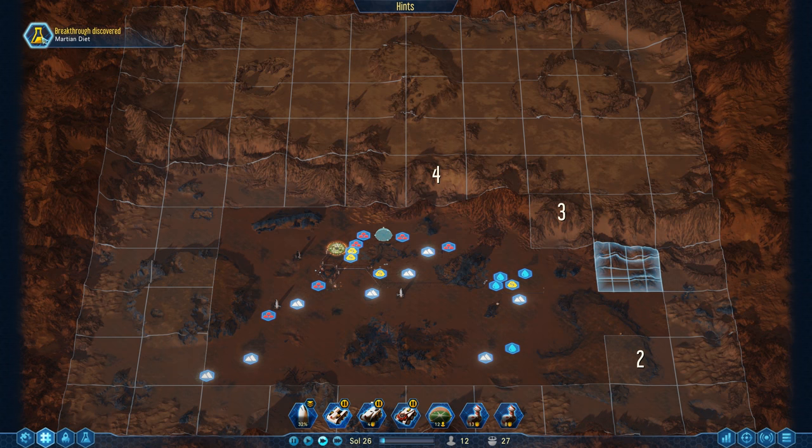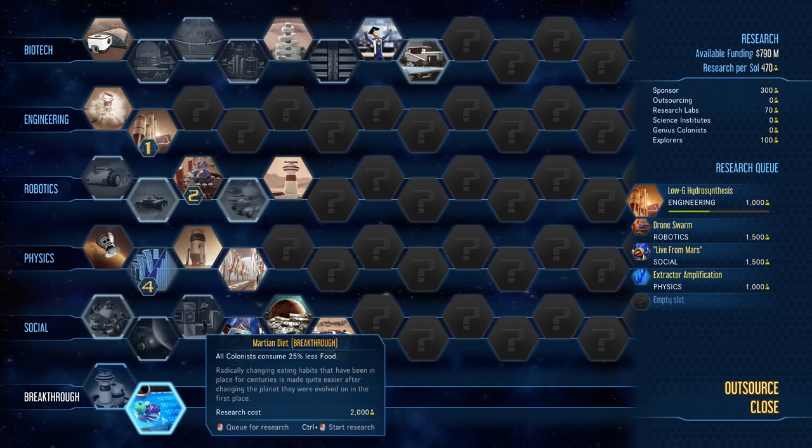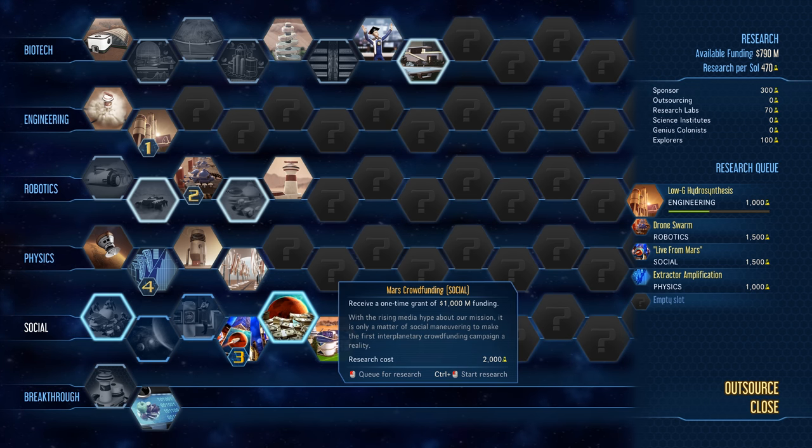Breakthrough discovered - Martian Diet! All colonists consume 25% less food. Radically changing eating habits that have been in place for centuries is made quite easier after changing the planet they evolved on in the first place. I think I'm going to get started on Mars Crowdfunding - we get an instant one billion dollars, so that sounds great.